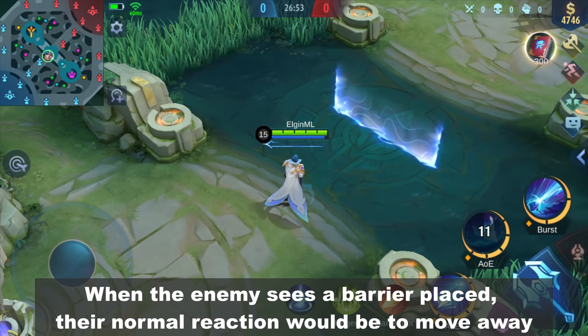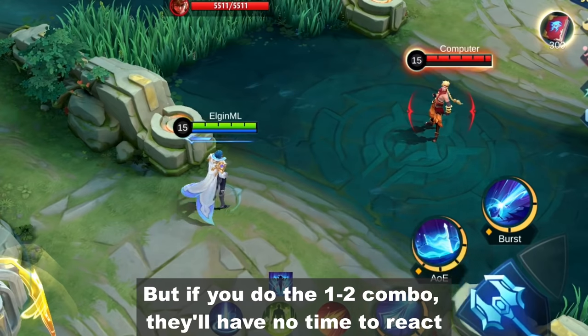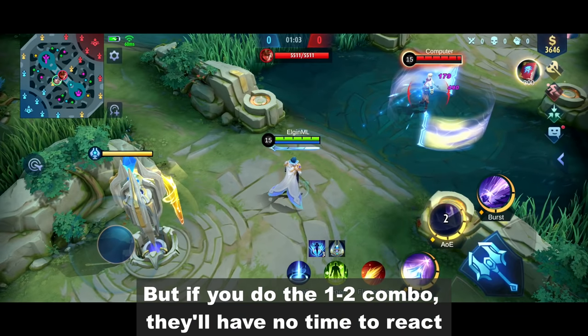When the enemy sees a barrier placed, their normal reaction would be to move away. But if you do the 1-2 combo, they'll have no time to react.